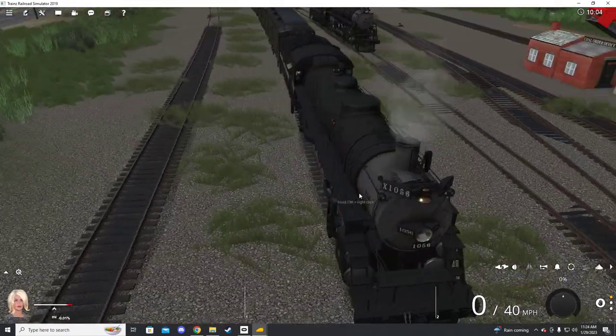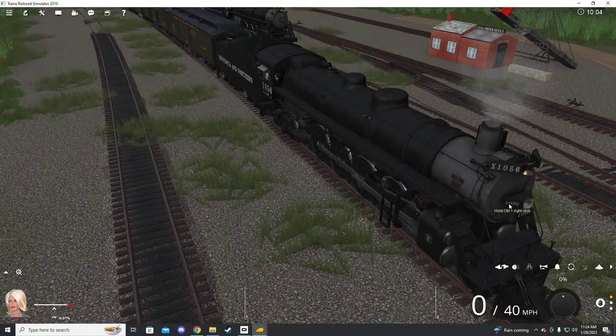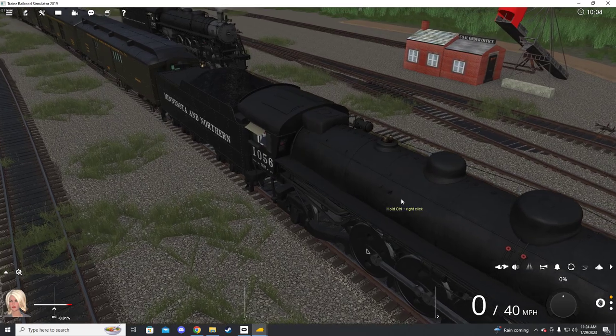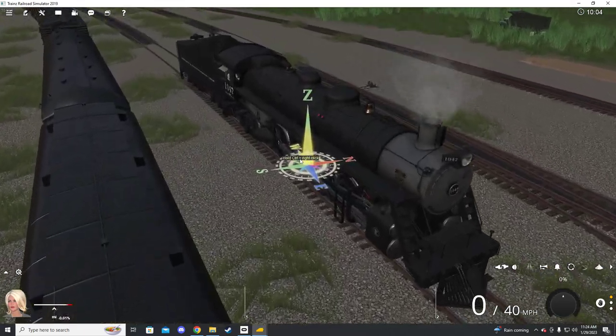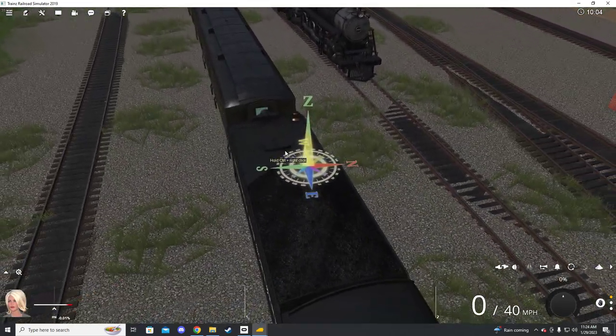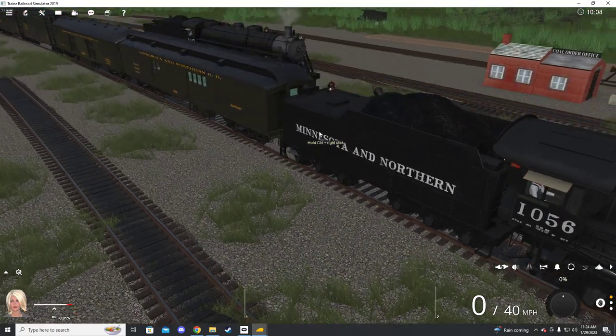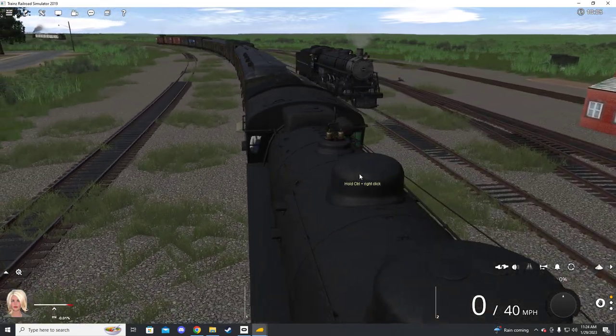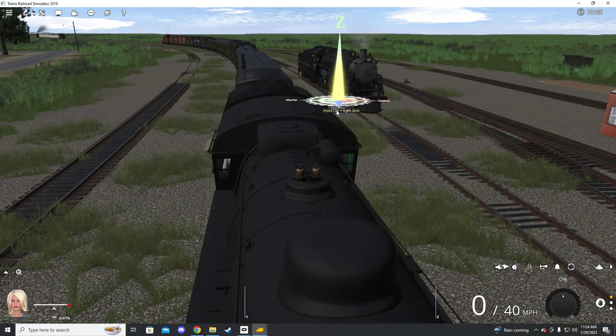So we go over to the late model here. We've got disc drivers, our headlight mounted in the center, the bell overhanging with number boards braced up on the front. And the letters are bigger — big block letters.